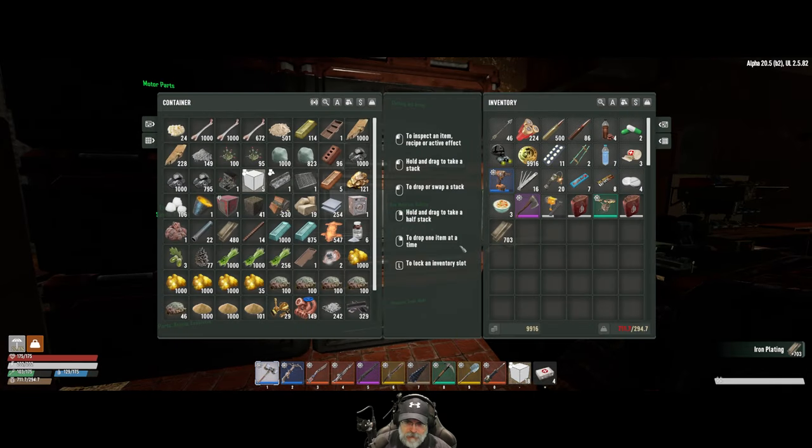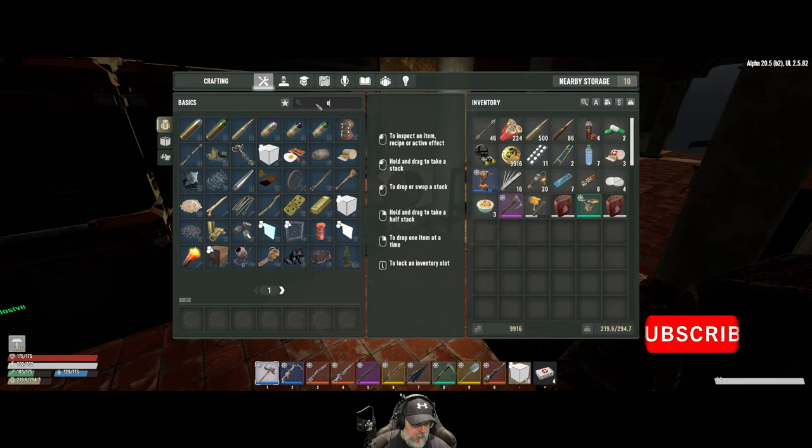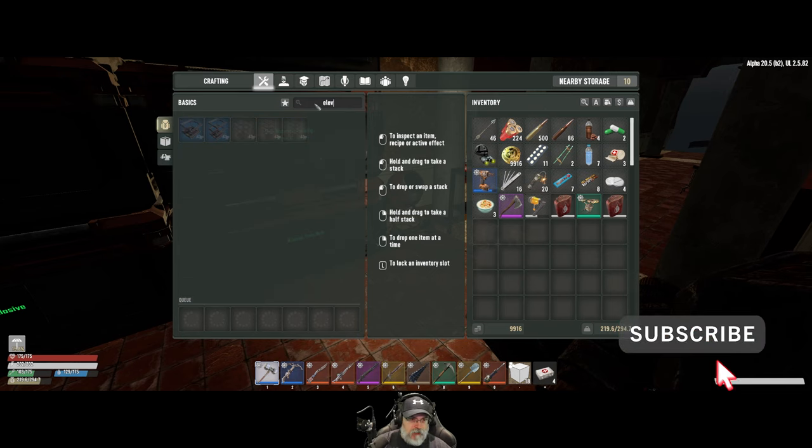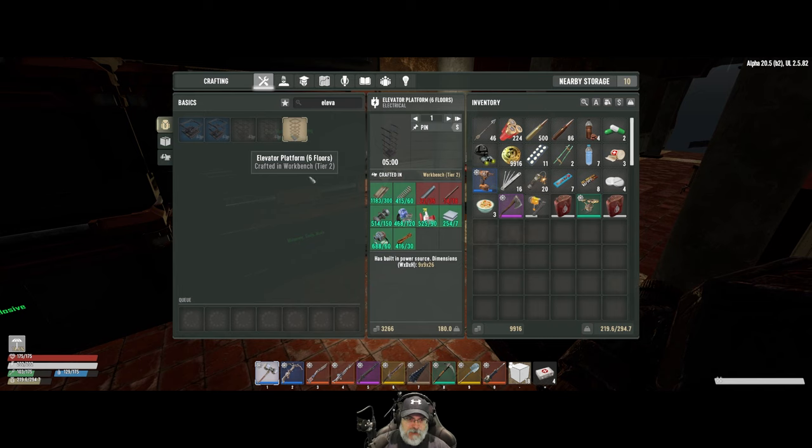Oh yeah, look at that - we got a thousand iron plating! Because if we look here and check the elevator - the four or six floor elevator - yeah, each one requires 300 iron. The rebar and pipe's not a big deal, and I've already made the nuts and bolts. We should be good on all the other parts required for that.